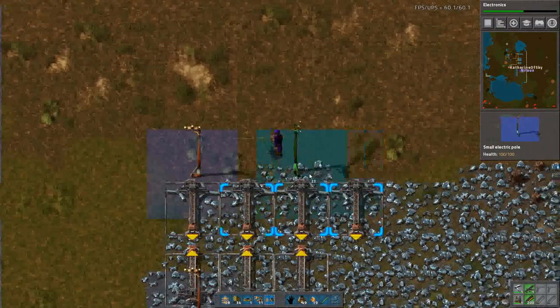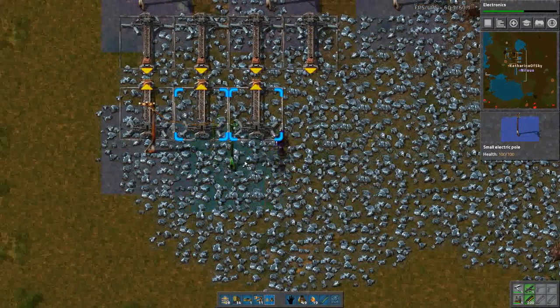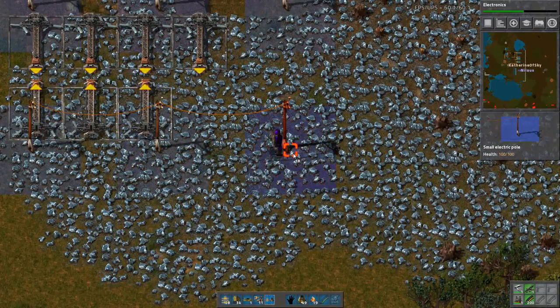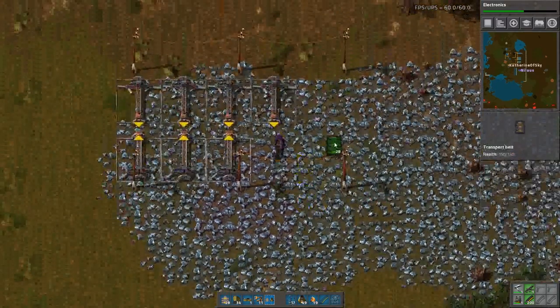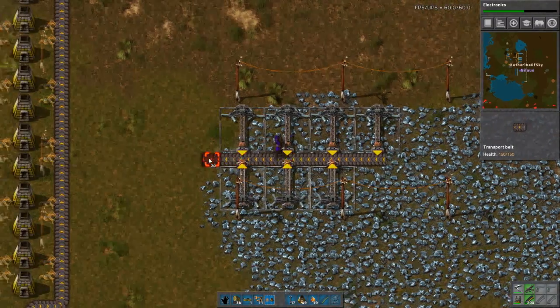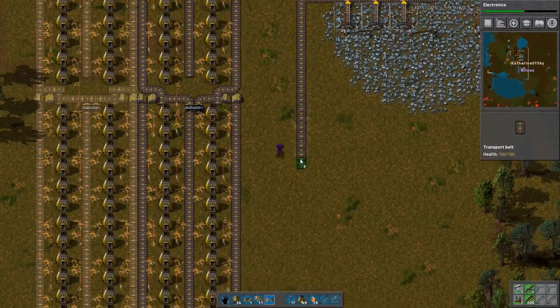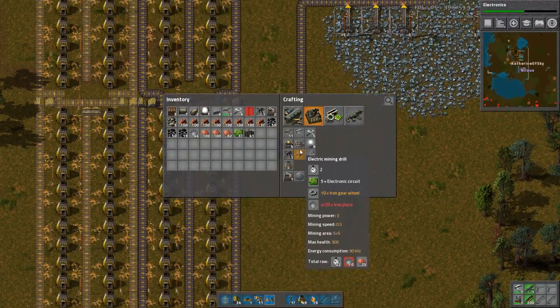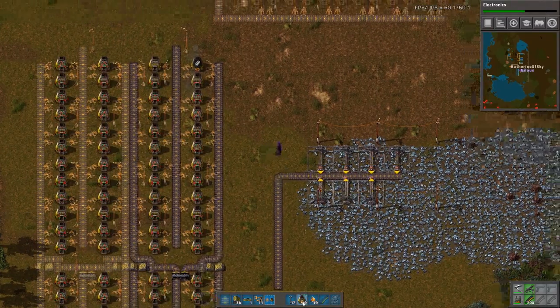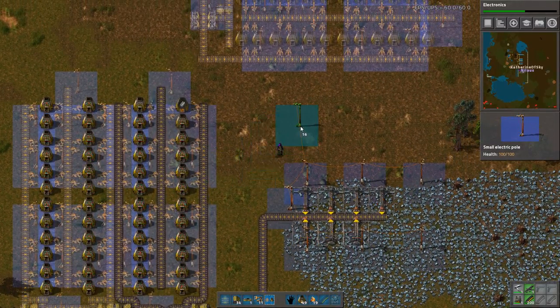You definitely get attached to tools when you're working with Bob's Mods diamond pickaxes and things. Poison capsules would be nice about now too - but then again, poison capsules are not exactly free. And we would be using them just to clear forest - at some point that's the right decision, but it also just hurts a bit.